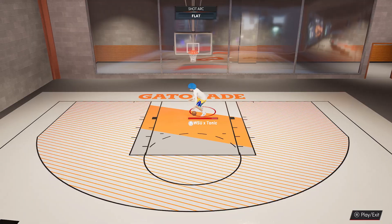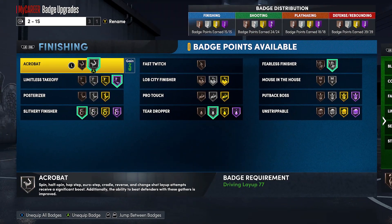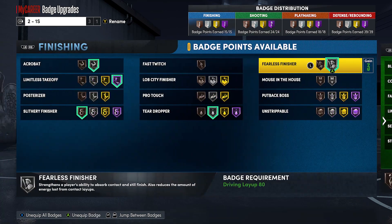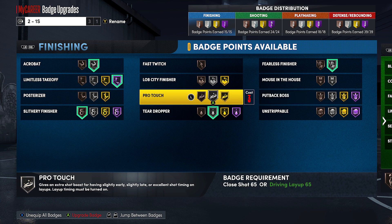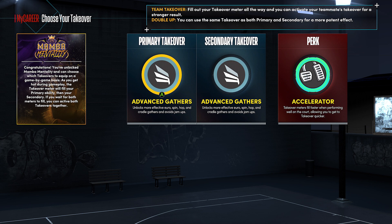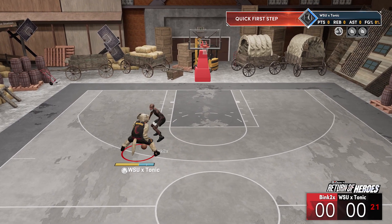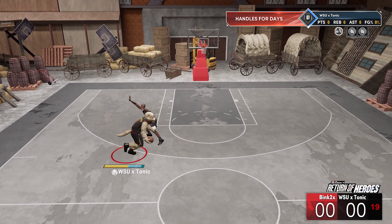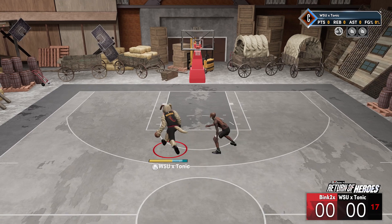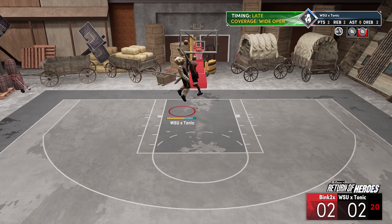If you have any questions on how to do an exact move with the jelly layup package, let me know in the comments. The badges I'm using are Acrobat and Fearless Finisher. Having an 80 driving layup, you'd think I'd get those badges at a higher level, but that's all I get. I'm also using Advanced Gather and Slashing Takeover to help with things like spins and euros — something you're not going to see a lot of people have.